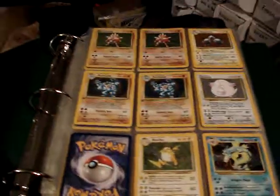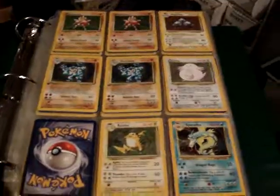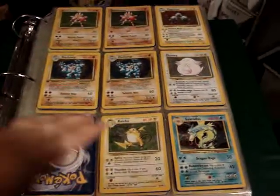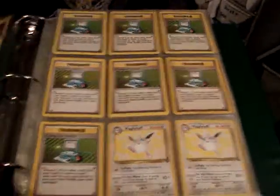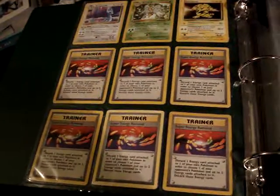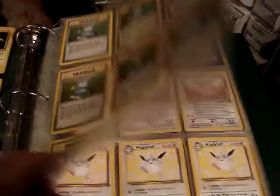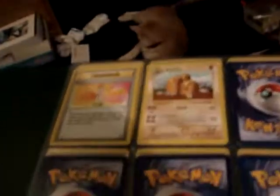We'll get started with the first set, the original base set. These are the holos, non-holo rares, and two shadowless rares, and that is Apollo.